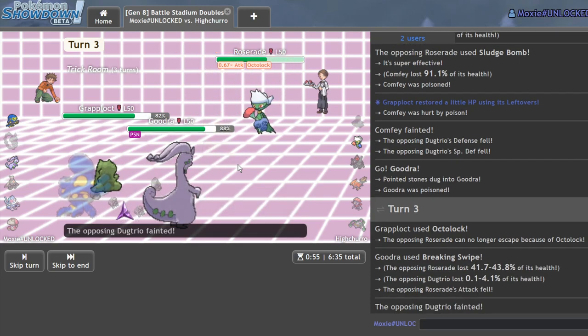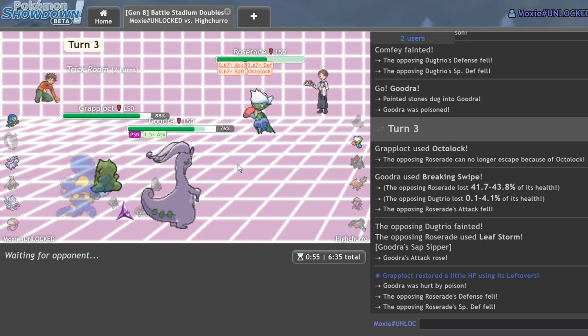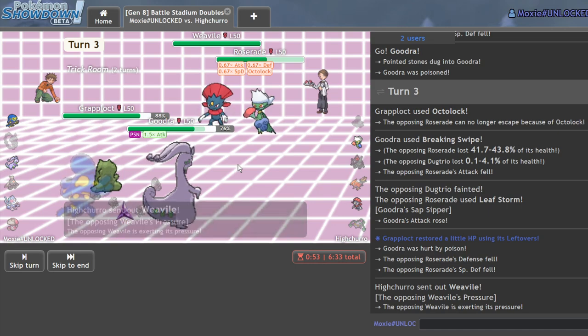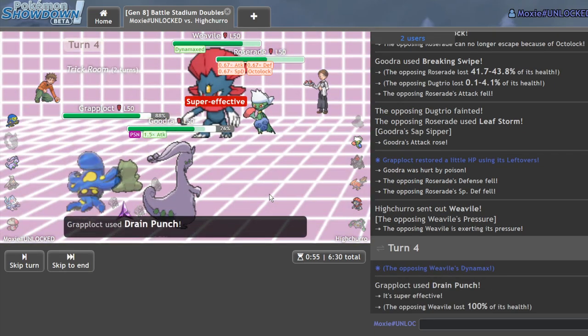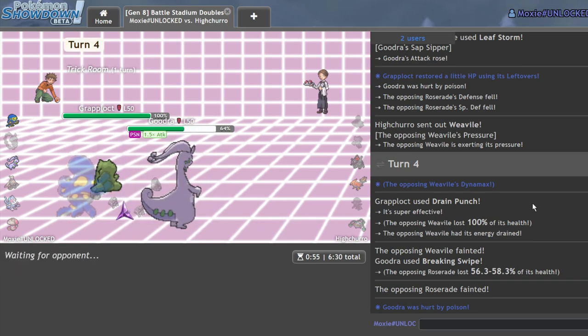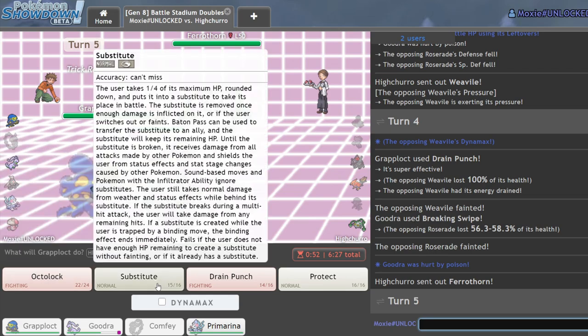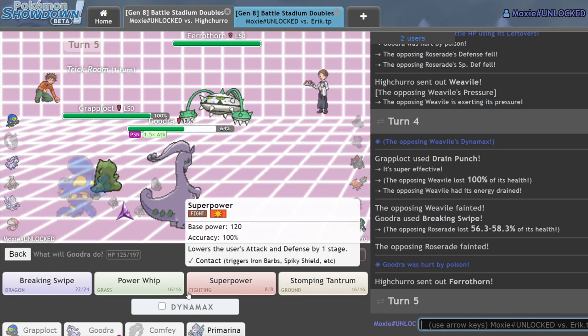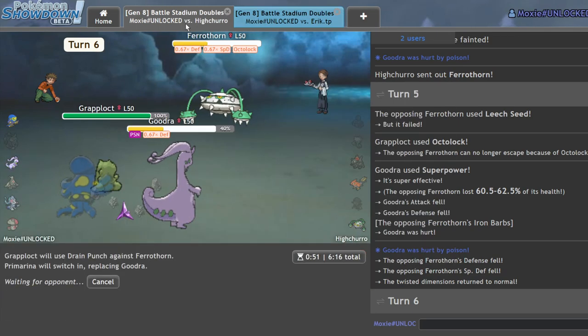I'm not going to Dynamax quite yet — he might go for a Grass move into Goodra, which would be pretty funny. We'll get rid of that Dugtrio. There was literally no reason to use that. I want to get on a higher ladder account for this series, but my high-ladder accounts are for serious laddering and Unlocked is not the most serious session. I'll Drain Punch and Breaking Swipe — Weavile has garbage defenses. Octolock is actually really good against Ferrothorn. I can just Drain Punch and give the win to Grapplocked.